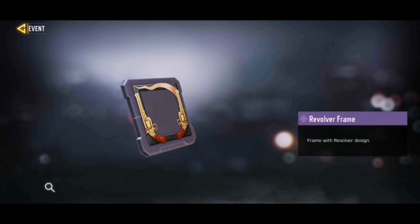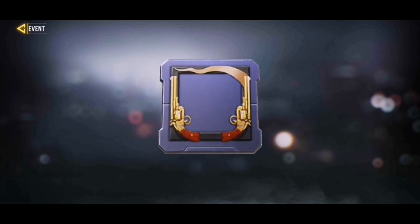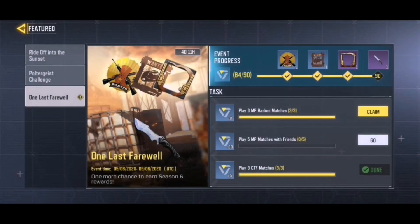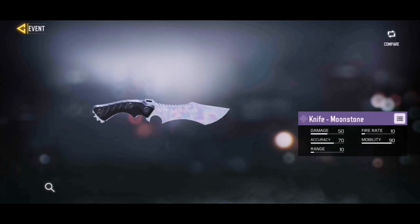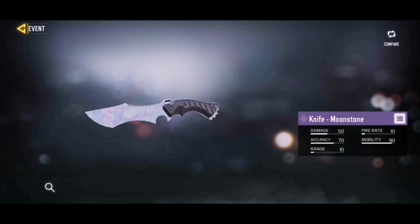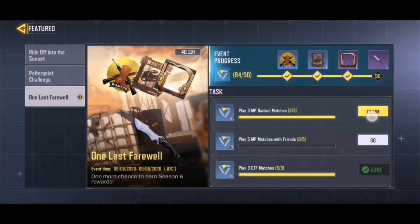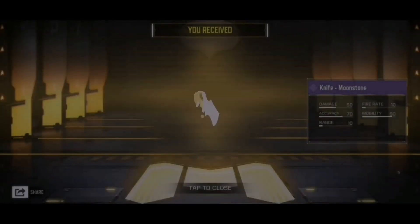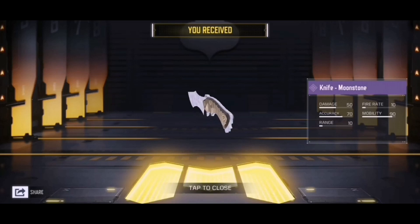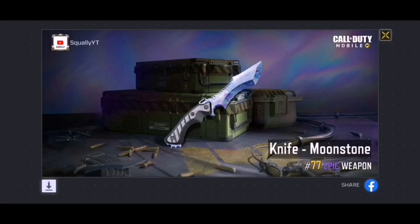I do like the Mavic spray though — that's super cool with the crossed guns and the hat, it looks nice. Then we have another epic frame, the Revolver Frame, which is super cool. It's very classy with gold, red, and black going together nicely. The final and best reward is the Knife Moonstone. I love the Moonstone skins, so having a knife with that skin is going to be great. I had enough points and redeemed it for 92 points — there she is, the Knife Moonstone!